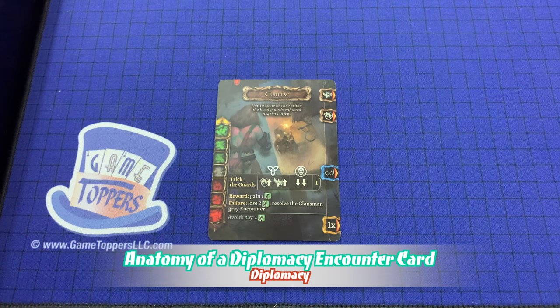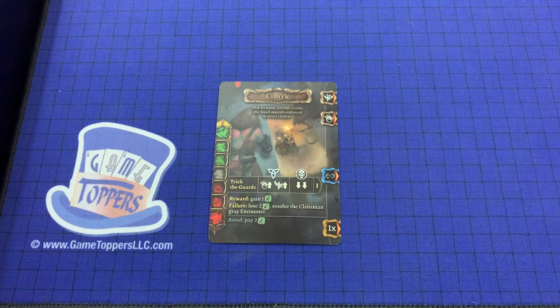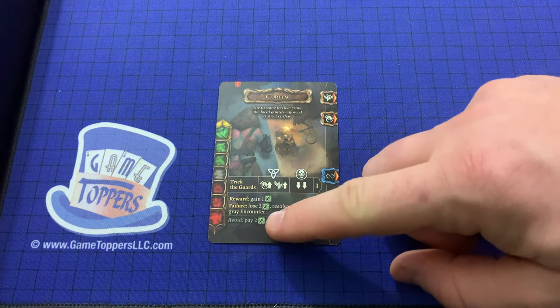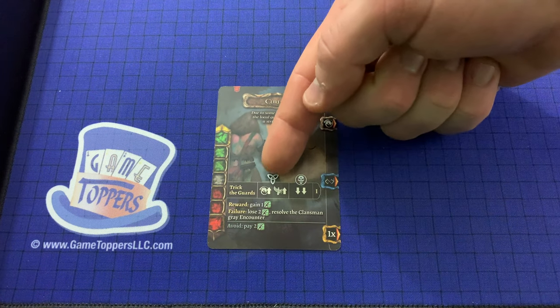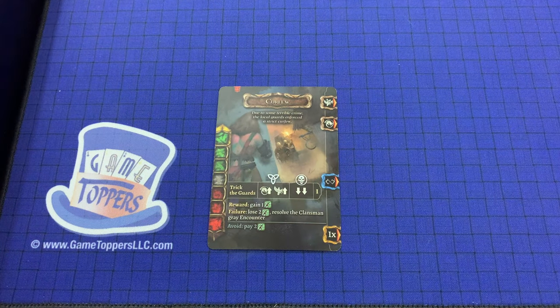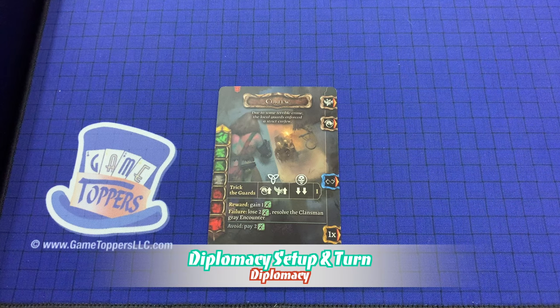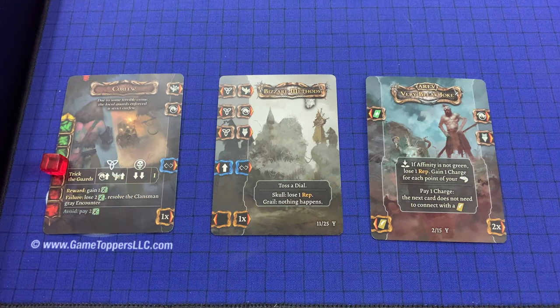Now let's take a closer look at what players will find on diplomacy encounters. As with combat, the name is here and the level is here. Flavor text is found directly beneath the name. On the left side of the card is the affinity track. The avoid cost is found here. Attribute keys are on the right, just as with combat. The stages of the encounter are found here, and this is the diplomacy table which determines the response of the opponent. The cost of failing is found here, and the reward and loot is found here. The setup for a diplomatic encounter is the same as a combat encounter, including items and the player's initial draw of cards. Diplomacy cards are very similar to combat cards — bonus, attribute, magic, and free keys can all be found in the same places, as can abilities. Passive diplomacy cards work the same way as passive combat cards, and charges may be used just as with combat cards.